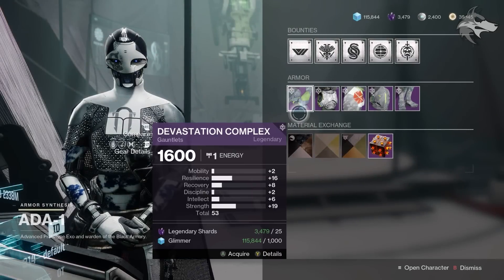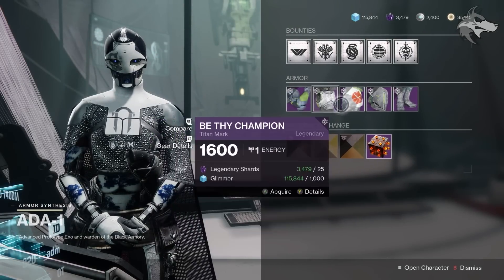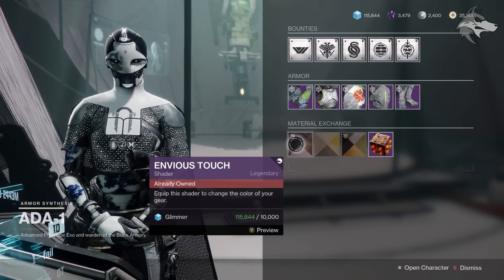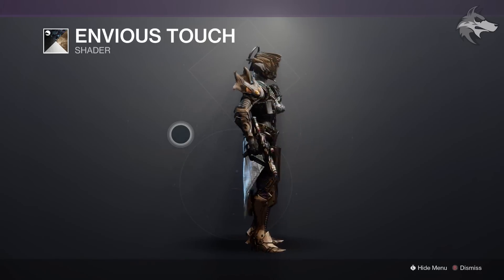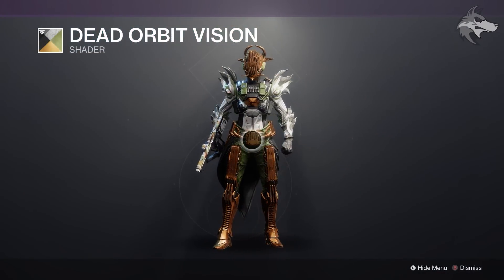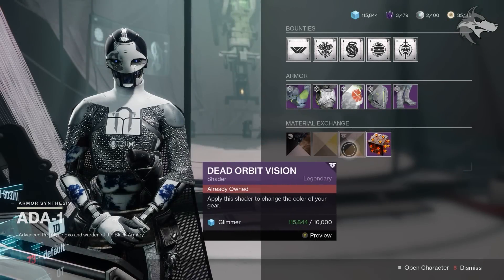Down to Ada-1 in the Annex, this week she's got the Devastation Complex armor — we're viewing this for Titans, but that set is available this week. No standout stat rolls for the Titan pieces at least. But there are featured shaders available: initially we have the Envious Touch shader at 10,000 glimmer each, from back in Season of Arrivals. Additionally we have the Echoes of Io shader, and if you're after some older faction shaders, we do have Dead Orbit Vision available this week — these are 10,000 glimmer each.